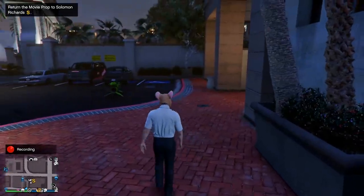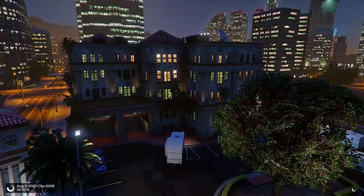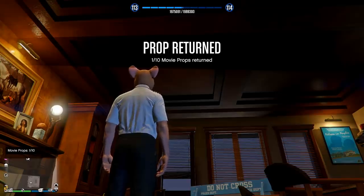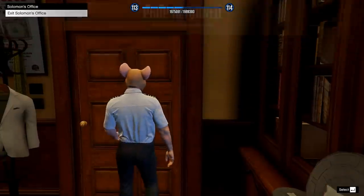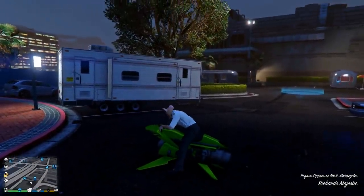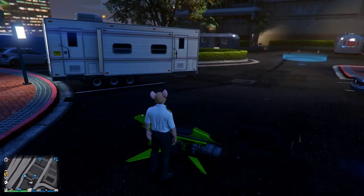You don't need to return each individual one. You can do them in bulk — you can collect seven, return them, and then continue on. So don't worry, you don't need to go back to his office after every single one. Once you do return it, it'll say however many props out of 10 returned. And you actually get $10,000 per prop, so it's not terrible. All in all, you're going to end up getting $150,000 for doing this whole thing.